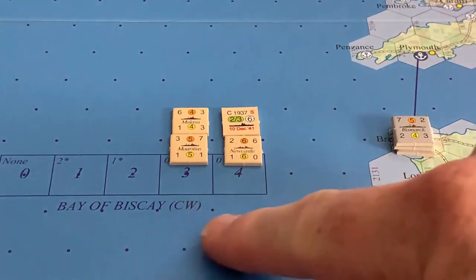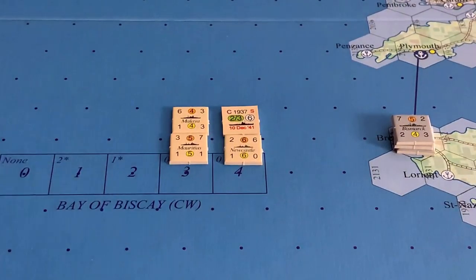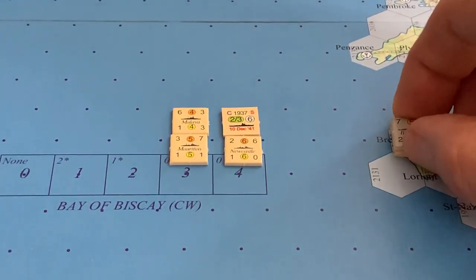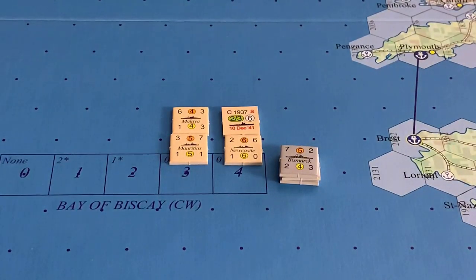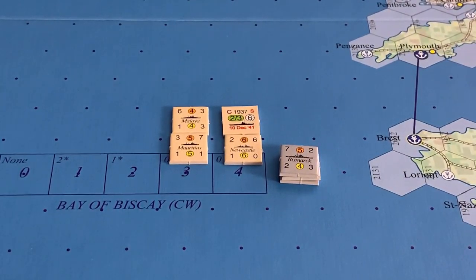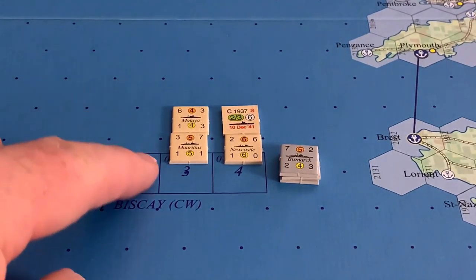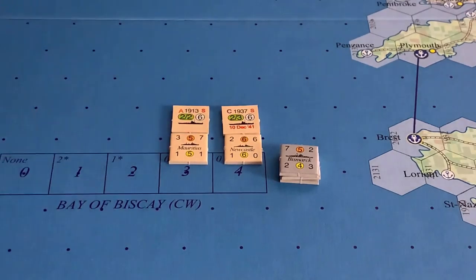As an example, we're going to look again at the Commonwealth which has four units — two in the four box, two in the three box — three of which are face-up. The Germans have a stack of naval units based here in Brest, France. During the German's naval movement step, he decides to sail this task force out into the Bay of Biscay. The Commonwealth player would have an opportunity to attempt to intercept that moving stack. To do so, they would need to turn down — face down — one of their face-up units. In this case, we just turn HMS Malaya face down and we would be able to proceed.